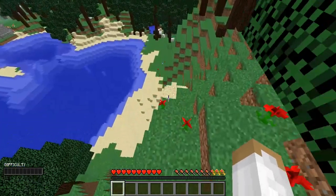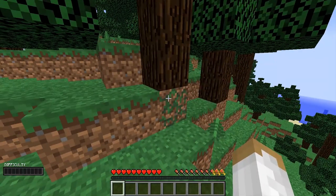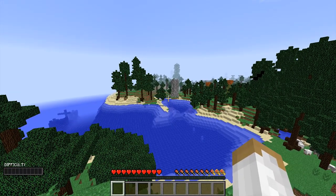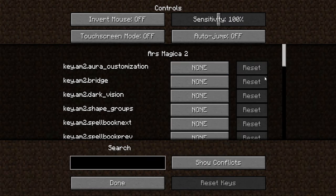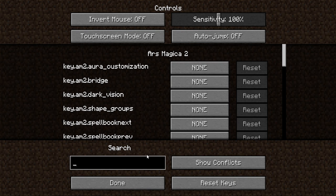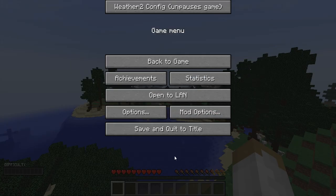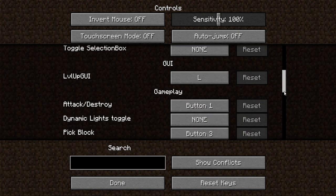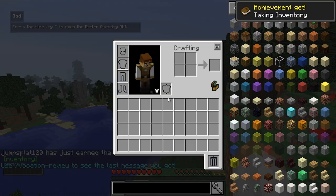We'll let the world generate around us real quick. There's a problem with this modpack - you can't go into the nether for some reason. I was testing it out and just couldn't go in. That's not a bug I encountered originally - I was definitely able to go into the nether originally. So we might have that problem. First things first - options, controls - absolutely have to change sprint to Q as always, and drop item to E, auto jump off. I love that I can set all the controls to none by default. I need to remember to do that on my new modpack.